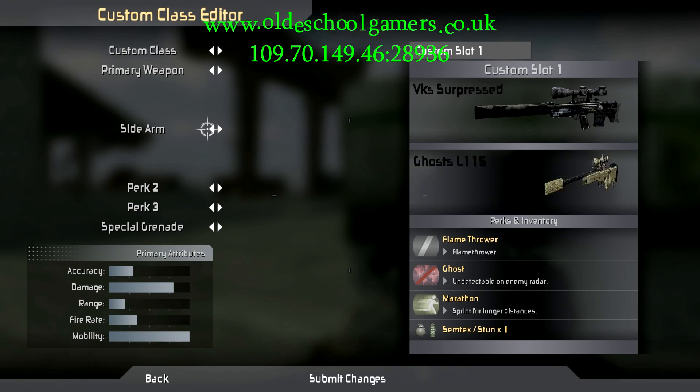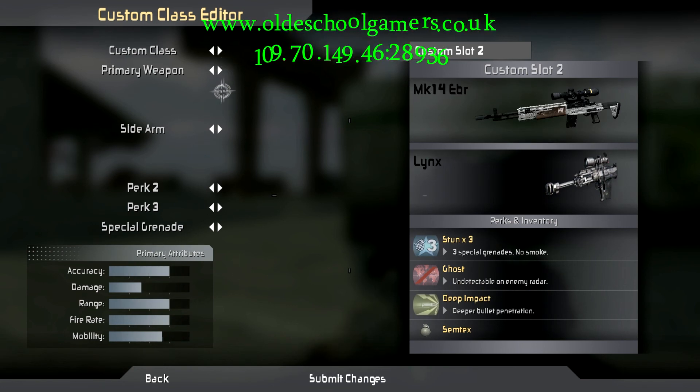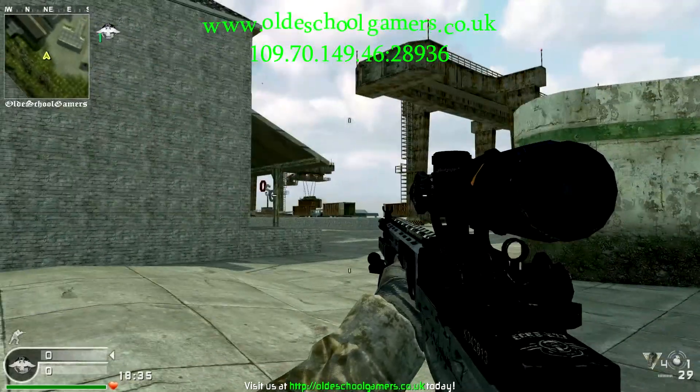I don't know where that flamethrower's come from — I keep taking that text out but it keeps coming back. So this is about it, the way it is at the moment. Version 2 will have all the grenades replaced with different coloured smokes.